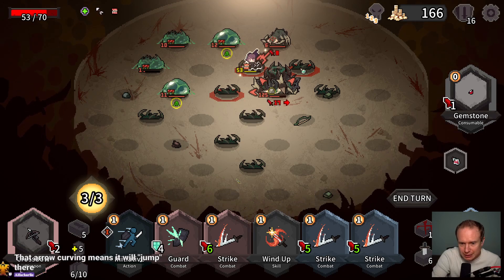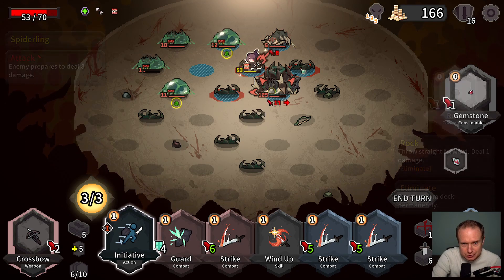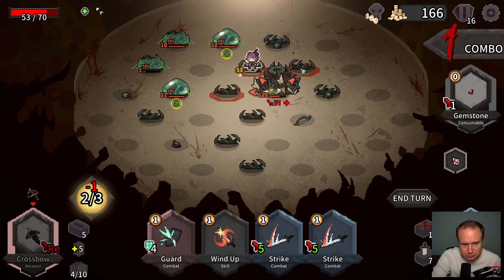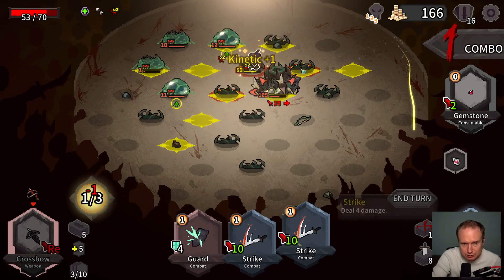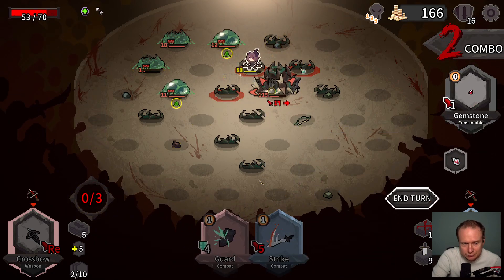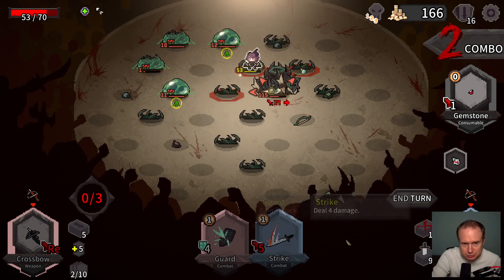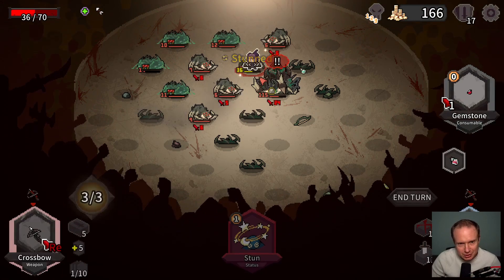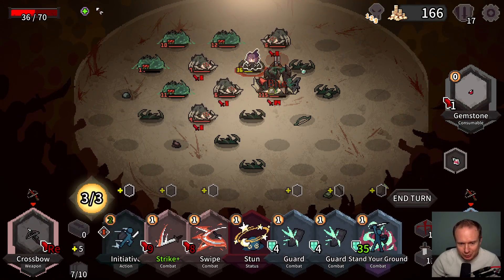This is gonna be a nasty hit. Can't do it because this guy is being a jerk. So I guess best we can do is that, but we're gonna take 17 — we have a healing pot that we're gonna need to utilize. I'm getting all caught up here.